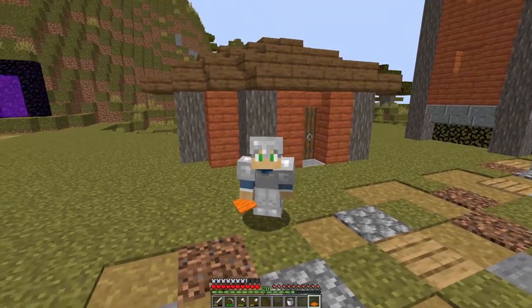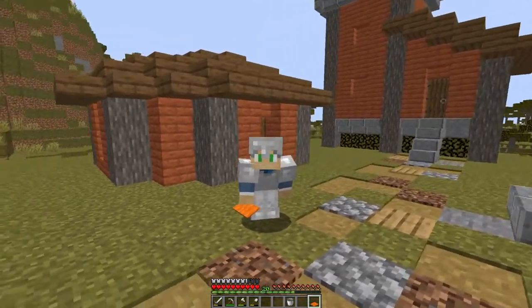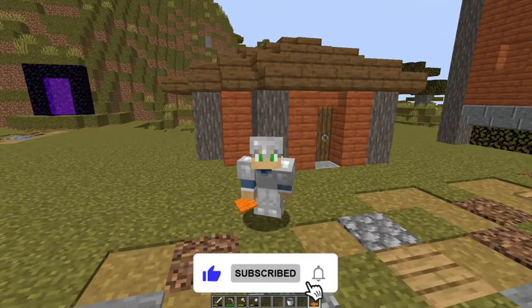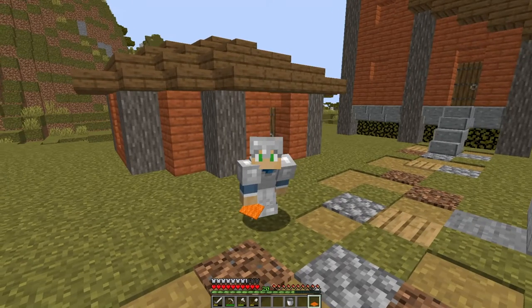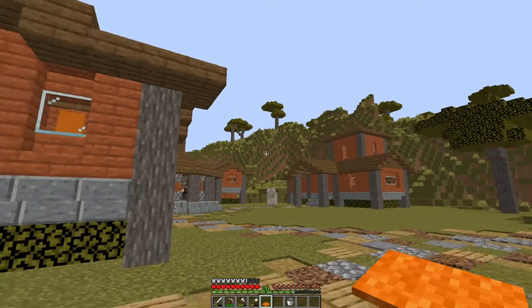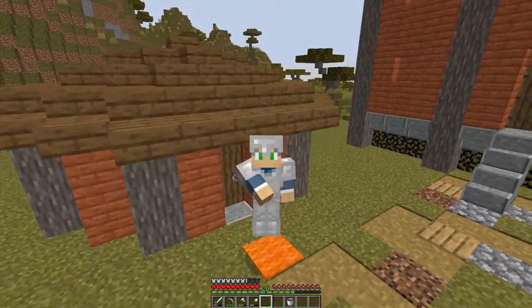That brings us to the end of today's video. If you enjoyed this tutorial on how to build a cleric's workshop for a custom savannah village, please consider leaving a like, smashing that subscribe button, and hitting the notification bell so you don't miss an upcoming episode from the Dad's Guide. Oh - I did say I'd show you where I put that last piece of carpet: it became a welcome mat. Until next time, bye for now!